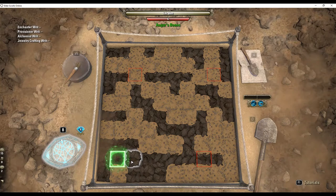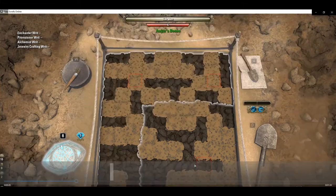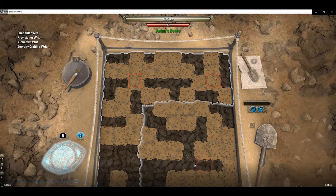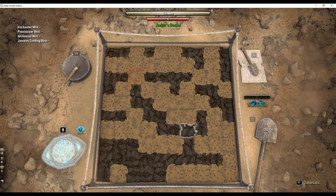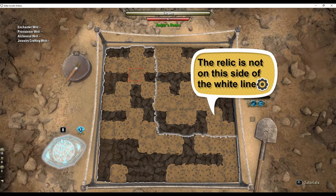I wouldn't blame you for thinking that was just pure dumb luck. Let's take a look at the clip again. This time we'll ignore the color of the auger test zones and focus on the zones highlighted in white. These white zones are the key to having great success in finding the relics. Note the area by the first test site is not highlighted in white, so the relic is not there. Note the area around the new test site is also not white, so it's not there either.